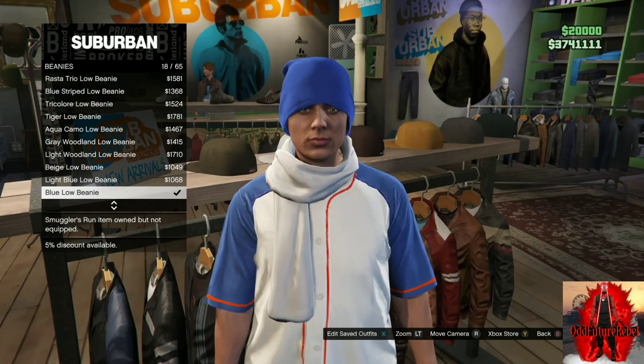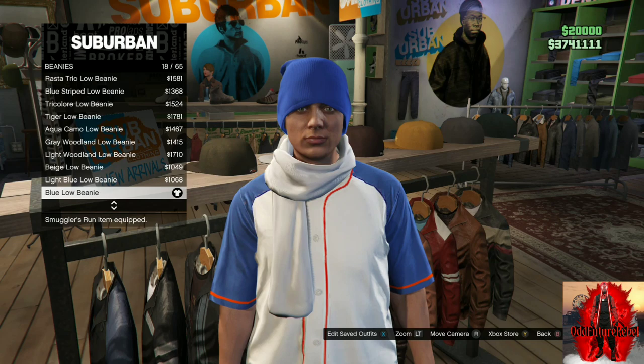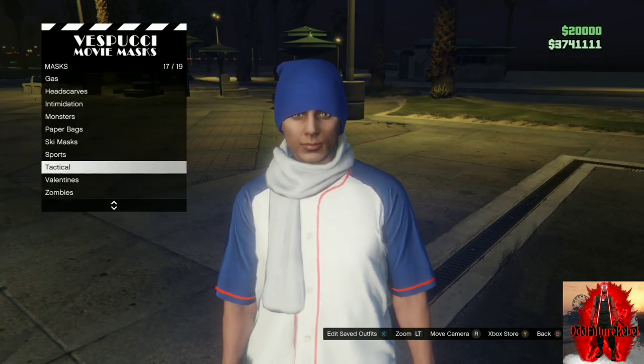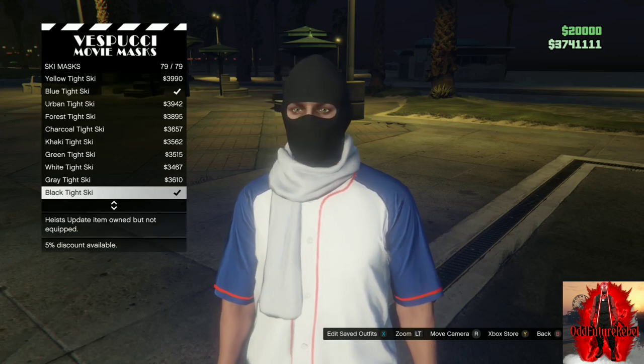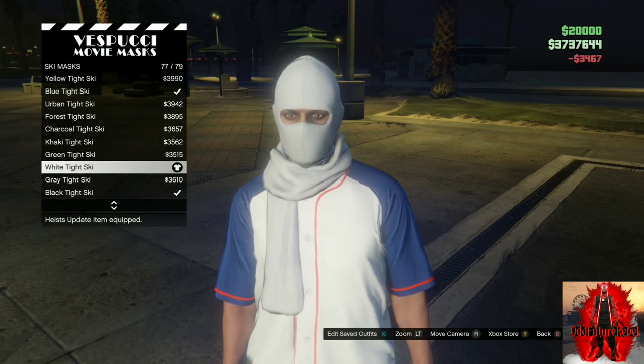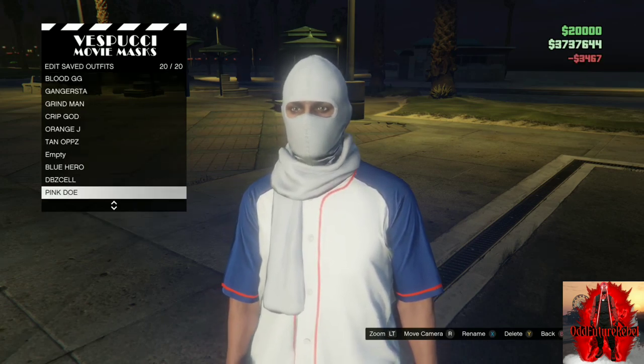Make your way over to the mask store. Once you arrive, go over to the ski mask section and purchase the white tight ski mask. Save this as an outfit.